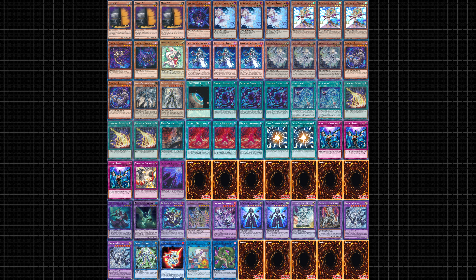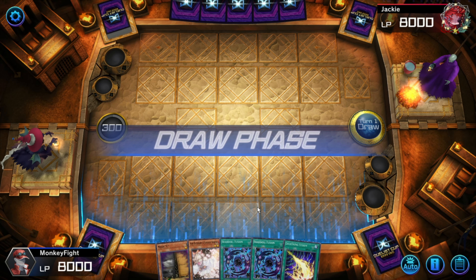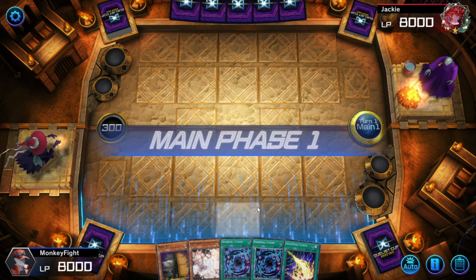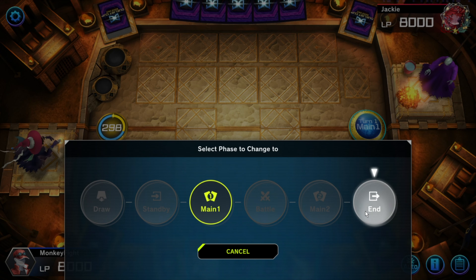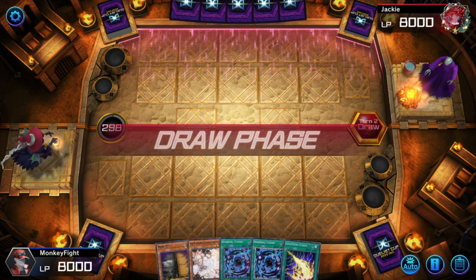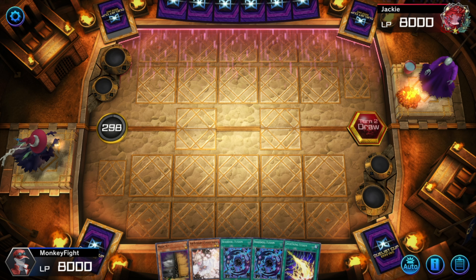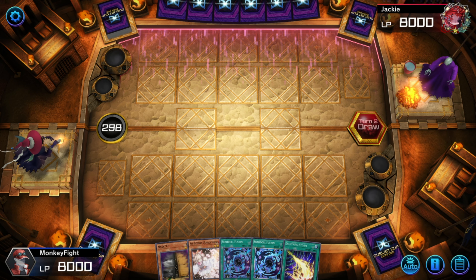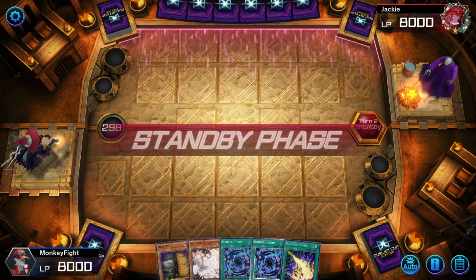Now here's a section where I show off some replays. Really awful hand for going first — like, this is unplayable. It's the Shadal Classic. The biggest issue with the deck is consistency. You've got eight insanely powerful engines strapped together, so you get what you get.